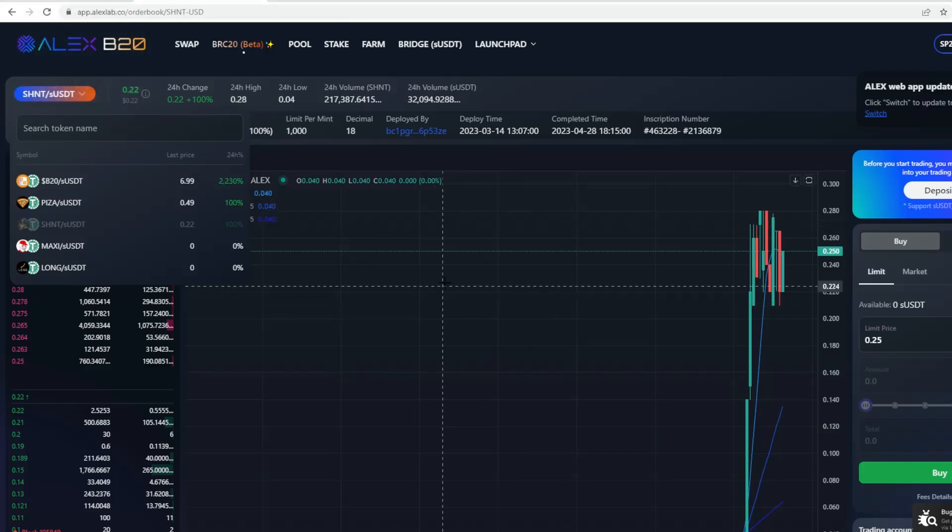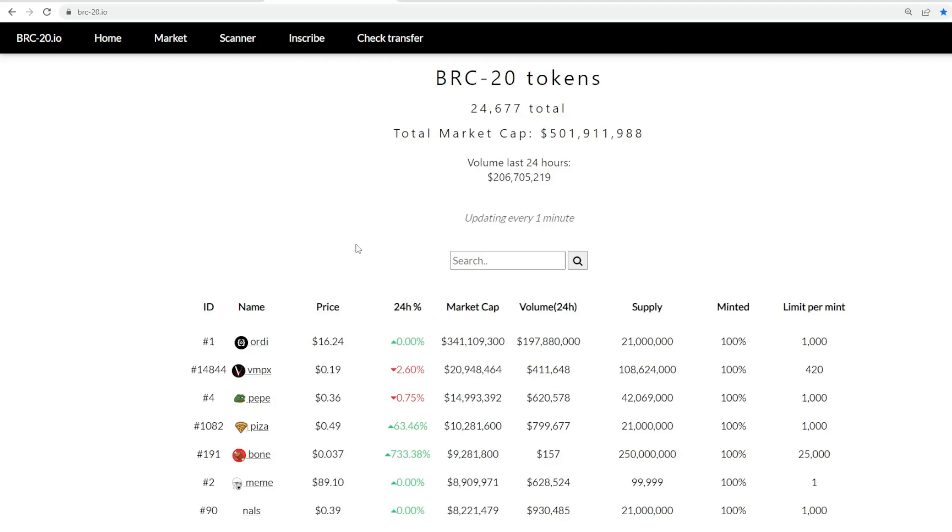The amazing thing about the whole BRC-20 space is that you just have to be creative. With crypto there's been a lot of rugs and hacks, but with BRC-20 there's no pre-mine, there are no VCs getting in at very low prices and taking advantage, there are no raises of millions of dollars, and there are no smart contracts. So unscrupulous devs can't insert malicious code, malicious functions, or unlimited mints to take advantage of naive investors. This is just a phenomenal, clean opportunity — that's what I love about the BRC-20 space.